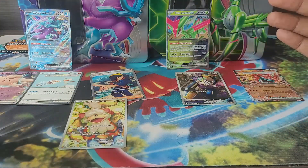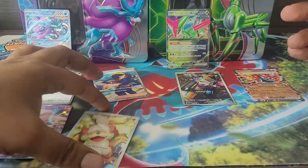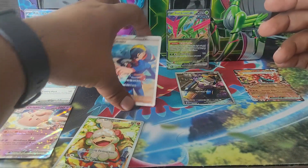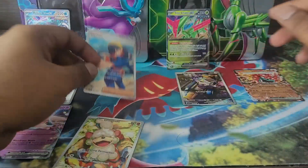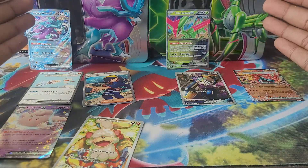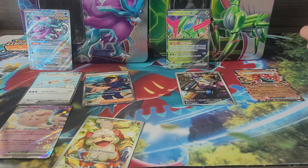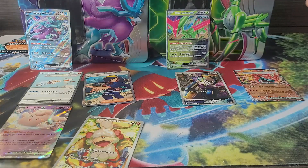That was it! Definitely Walking Wake EX takes it — one, loving the Hisuian Growlithe illustration, and two, getting the Carmine. I'm going to walk away with a blinged-out deck. So that was it guys — the paradox tins, or however you call these. Walking Wake EX tin and Iron Leaves EX tin — Walking Wake takes it. That was these openings here on Shamrock Collects. I'll see you guys in the next one!